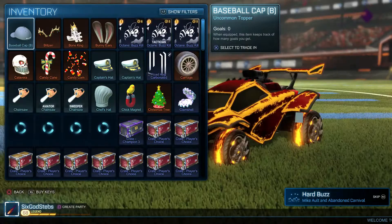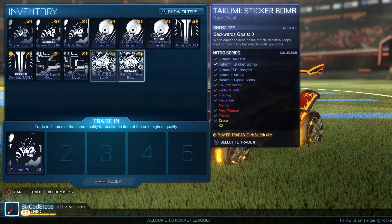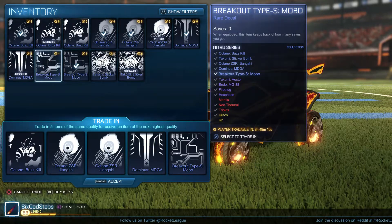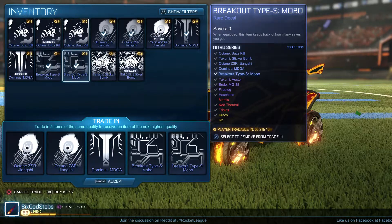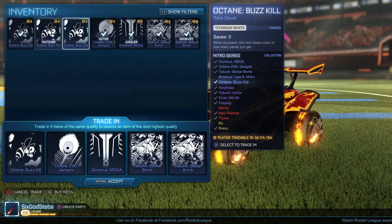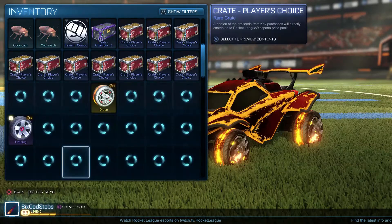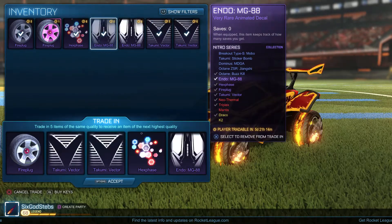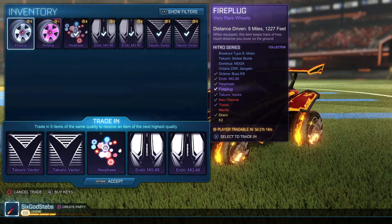We got gray and Titanium White Buzzkill — nothing else painted at all. I think I'm gonna trade this stuff up. Let's do that — and oh my god, that was a lot. I might want to keep the regular Buzzkill. Let's get rid of these — we get Takumi Vector. Kind of want to do it one more time. I might get rid of gray to keep the normal one. What do we get?